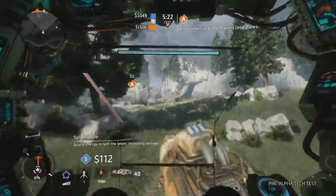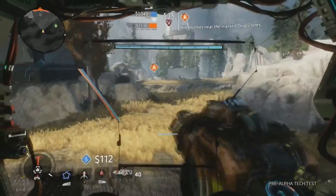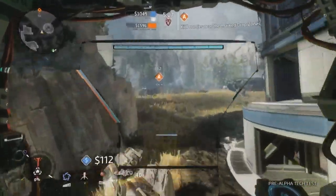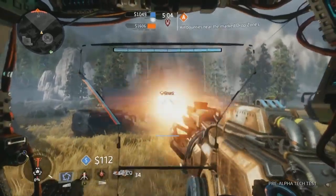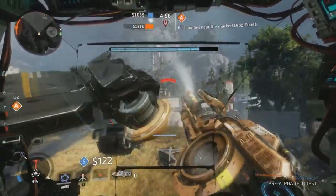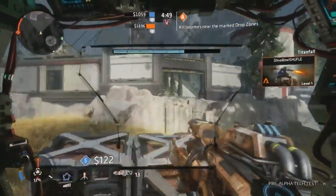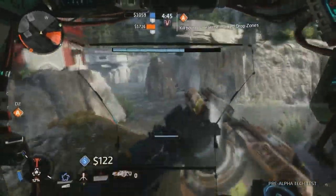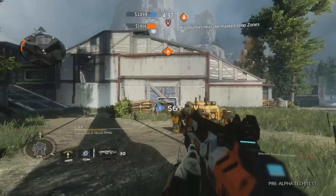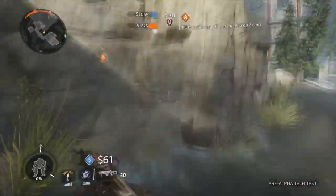Alright, so let's play this again — we're gonna Titan again. Pilots had this way to go invisible before, I don't know if that's just not in it yet. I haven't seen anything like that yet. Enemy pilot attacking. Oh, he dropped his Titan on me? Is that what happened? Didn't give me any indication that the Titan was coming down. I guess that's something they're not doing anymore.